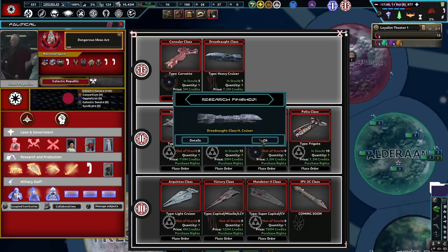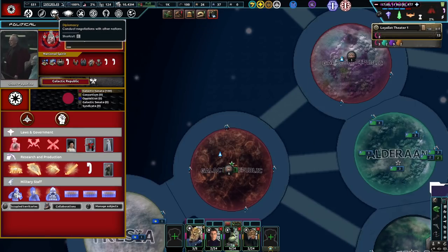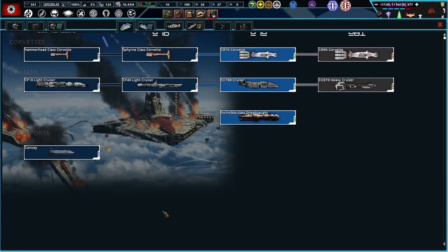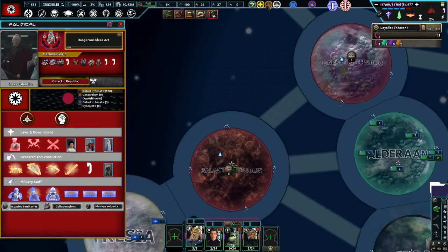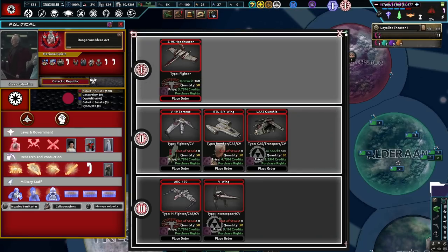Place order, maybe? Whoa! We just get research — okay. Well done. How about down here? Headhunter — place order. Fighters. Fighter CVs. We have no carriers though. I love the LAAT gunship — I love it so much. So we need to increase our technology level.